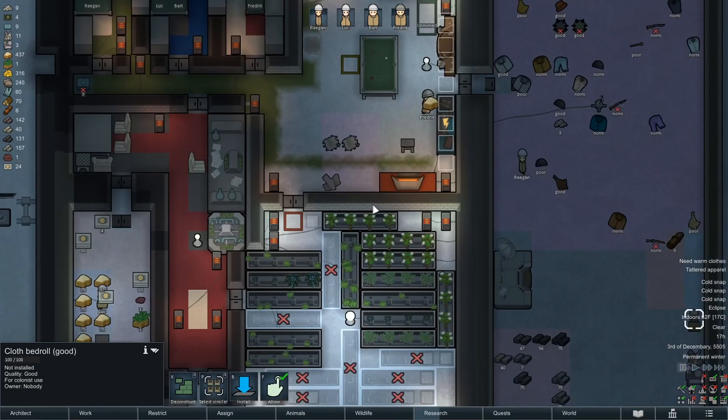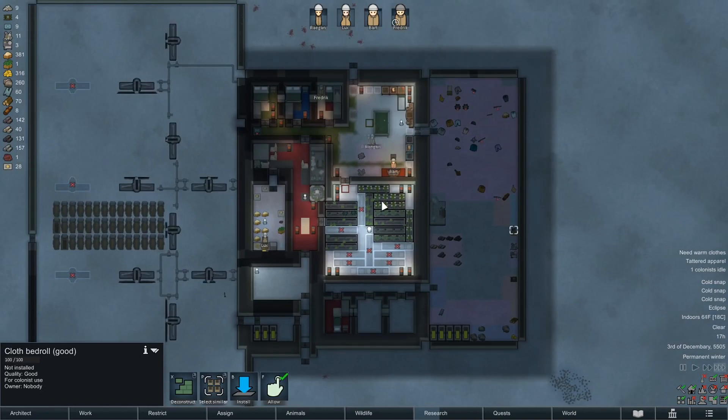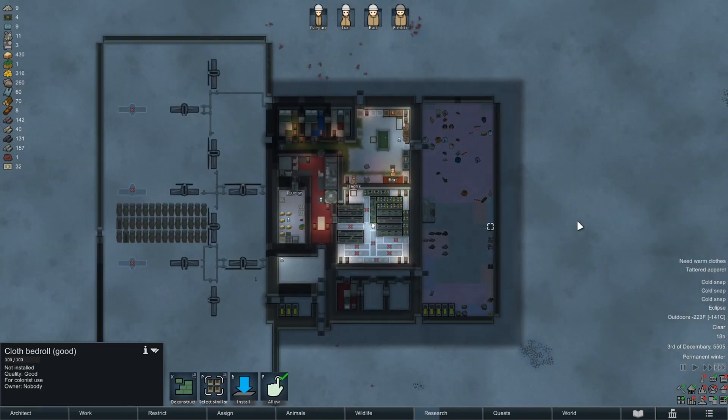What is going on people, welcome back, Johnny here and we are playing some RimWorld. This is the ice sheet playthrough and it is negative 223 out, still early winter.